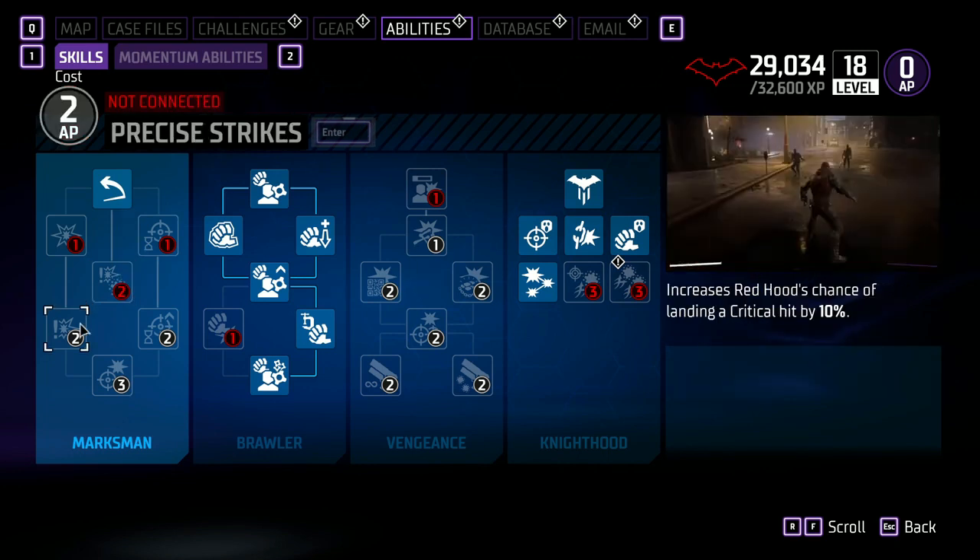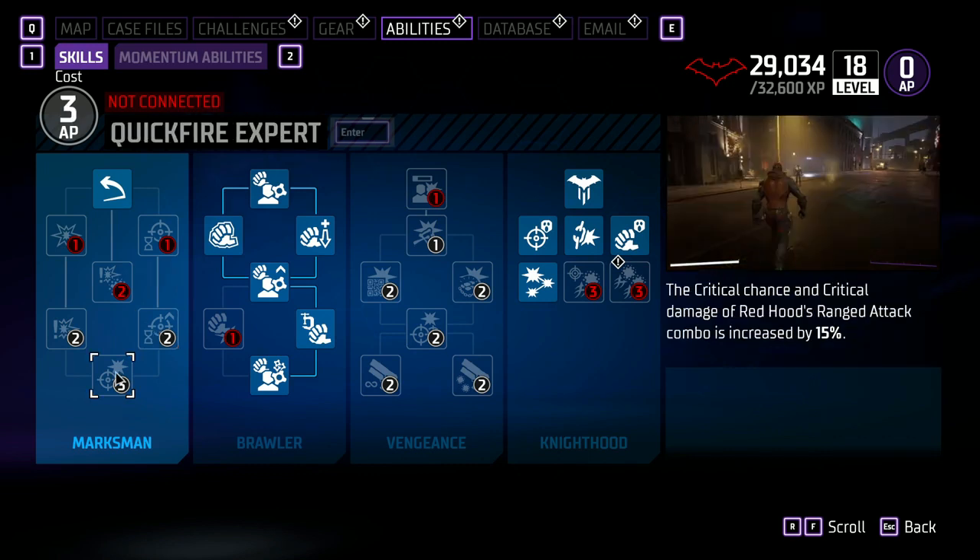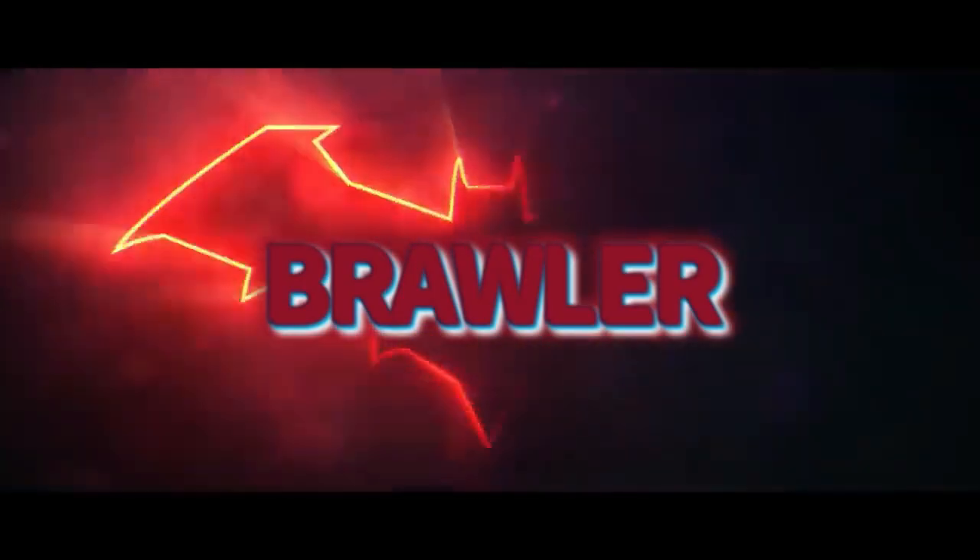Precise Strikes increases Red Hood's chance of landing a critical hit by 10%. Focused Fire Plus reduces aiming time at Focus Fire by 50%. The last one in the Marksman tree is Quick Fire Expert: the critical chance and critical damage of Red Hood's ranged attack combo increases by 15%.